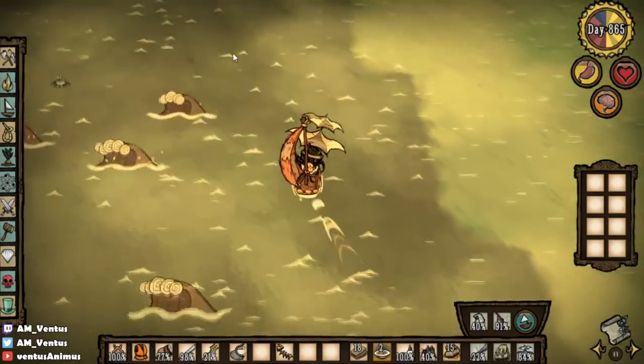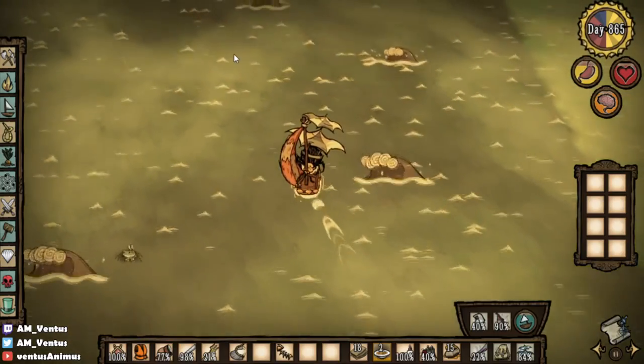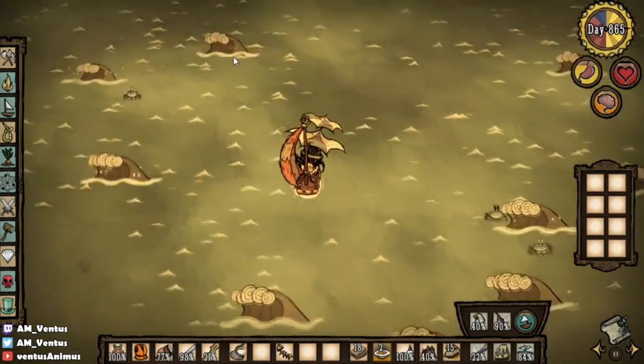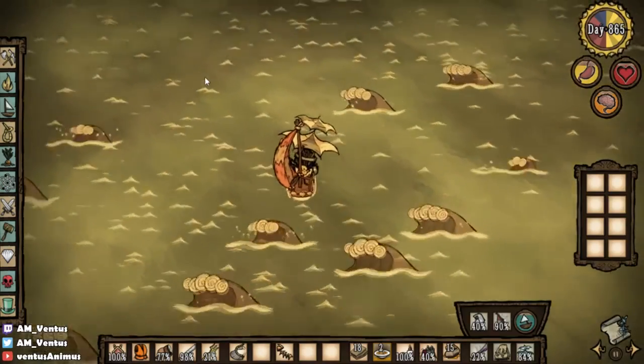The frequency of the volcano strikes is higher now, which means I shouldn't even be out here, but I just want to turn in the stuff right now. I could be killing myself. I could be killing my base.